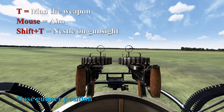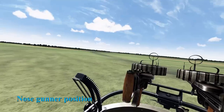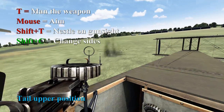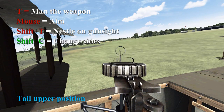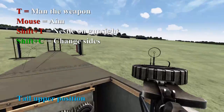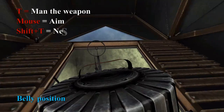Weapon's dropped — now we can look around with Track IR. Then we go to the Tail Upper position. Press T to man the weapon. This position has two weapon mounts, so you can protect either side of the aircraft by pressing Shift-C to swap sides. And on to the belly position, which is obviously on the underside of the aircraft.